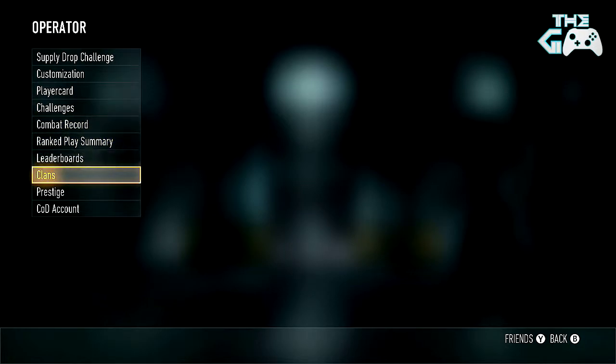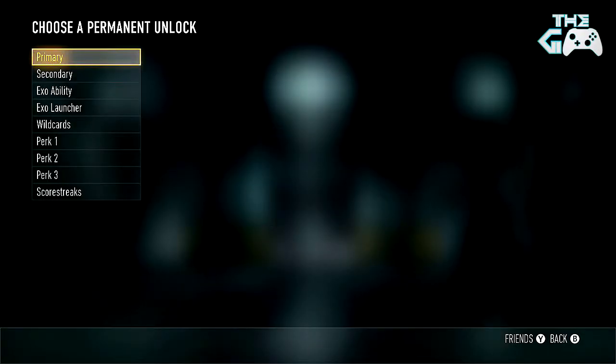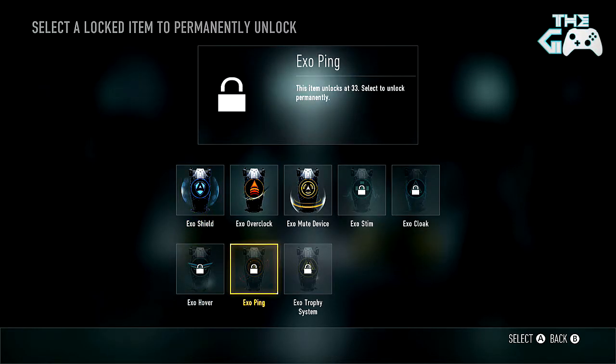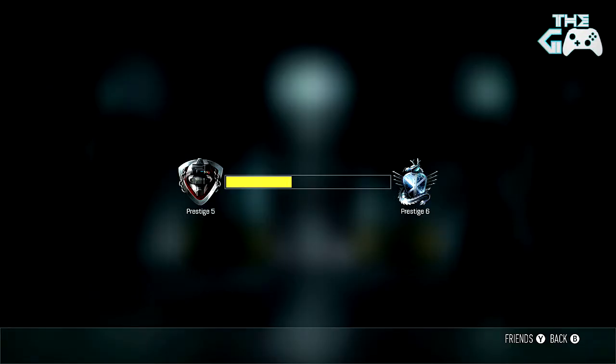On to the Prestige — time to choose an unlock token. I decided I'm going to go with Exo Ping. There wasn't really anything else too worthwhile — I went through everything, couldn't really see anything else, no guns I really wanted. So let's unlock Exo Ping. You get it at Rank 33, so I'd say that's a pretty good choice. Last chance, no going back — let's enter Prestige 6.